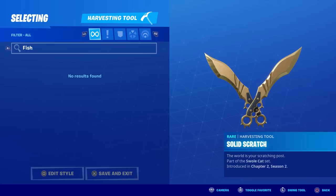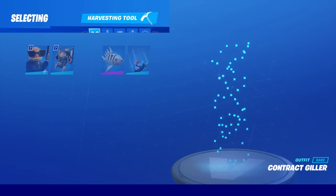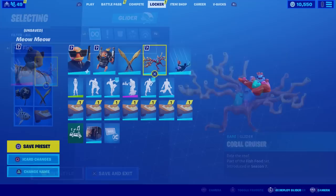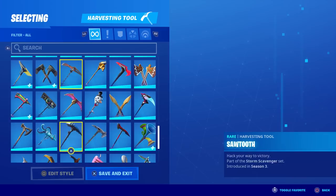I have all the Fish Stick skins but not a single Fish Stick pickaxe. Let me know in the comments — is there a pickaxe for any of the fish characters? I think there is a glider though — the Coral Cruiser is part of one of the sets, so at least that would go with him even without a matching pickaxe.